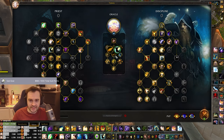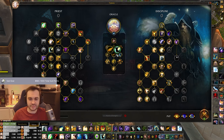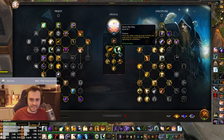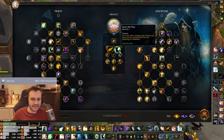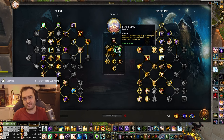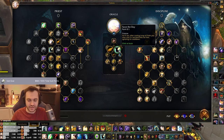Next up is Divine Feathers - 10% more move speed on feathers, and if you put a feather on someone else you get it too, so it's double value. The other option is Double Leap, which I don't really like because it's quite constraining. There are applications for it, maybe more in ranked 3v3 or in BGs where you can grip two people back instead of one, but in arenas I think the feathers are stronger.